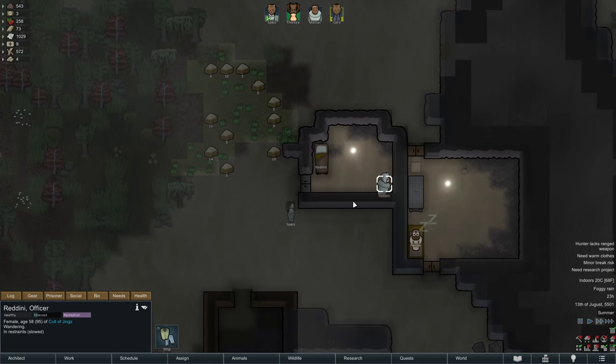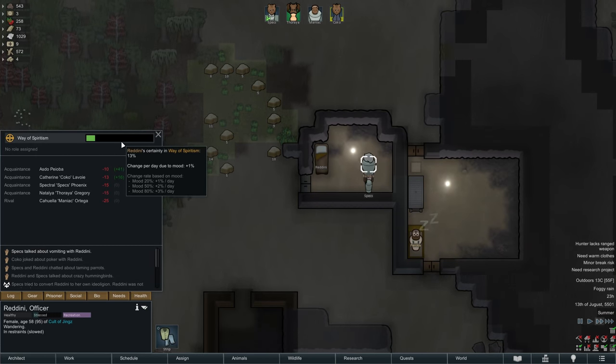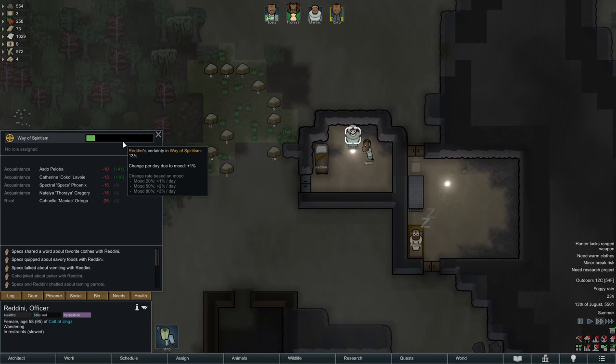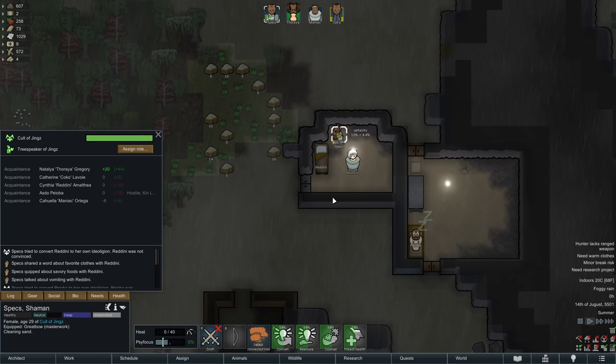Apart from that the day remains uneventful, and in the evening Redini is finally over her mental break, so we immediately continue her conversion. One more attempt should do the trick, and since Redini is already considered a colonist, we can then simply release her afterwards.